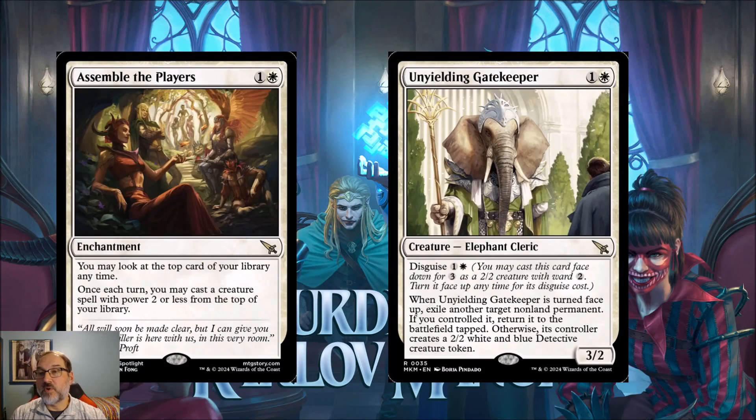Next we've got Assemble the Players, for one and a white mana — an enchantment. You may look at the top card of your library at any time. Once each turn you may cast a creature spell with power two or less from the top of your library. The key detail is that it says once each turn — not on your turn — so you can potentially be playing cards on your opponent's turn as well as your own.